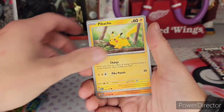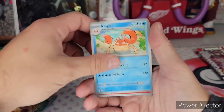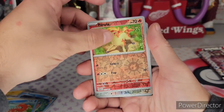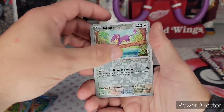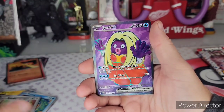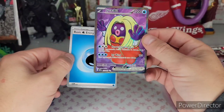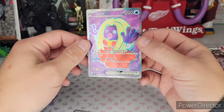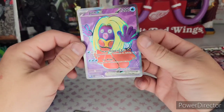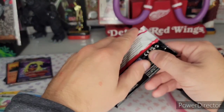Poliwag, Ponyta, only four packs — Pikachu. Man, I just haven't gotten any of the big three yet. Poliwag, Ponyta reverse, Rattata reverse — I think this is the first Rattata card I've gotten, to be honest. And okay — Jynx EX full art! Pretty cool card, pretty cool card for me. I like it, I don't have it yet. That looks good.